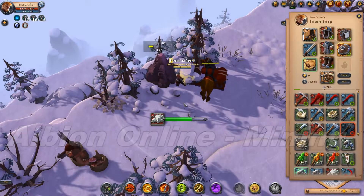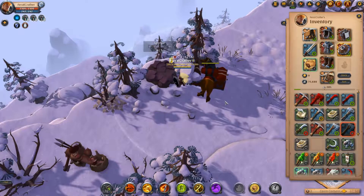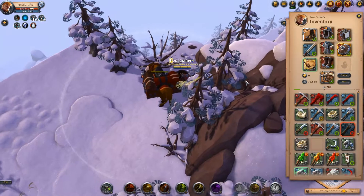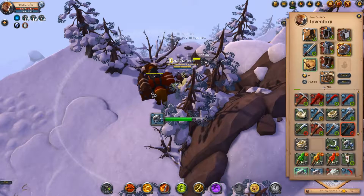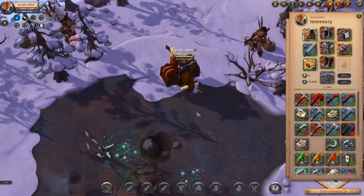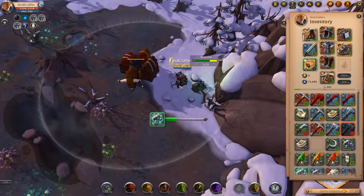Hey guys, this is Feral Crafter and I'm in a yellow zone. My goal tonight was to figure out whether I gain more metal harvesting XP from tier 5 yellow locations or tier 4 safe locations. I'm one hour in and I'm doing amazingly — I got 10K from a tier 4 location just from massive grinding.